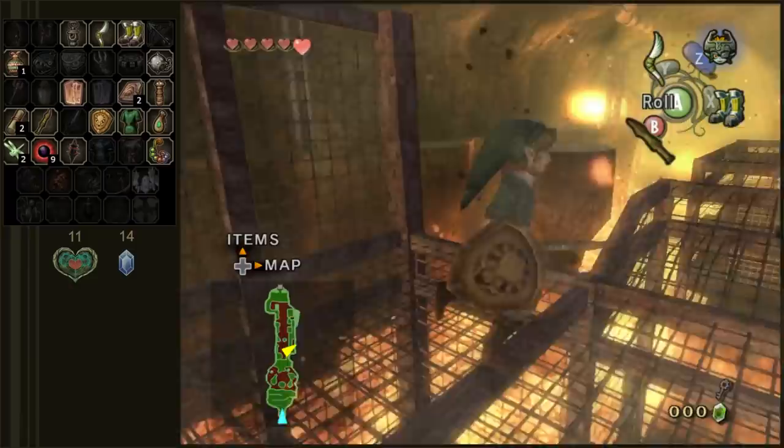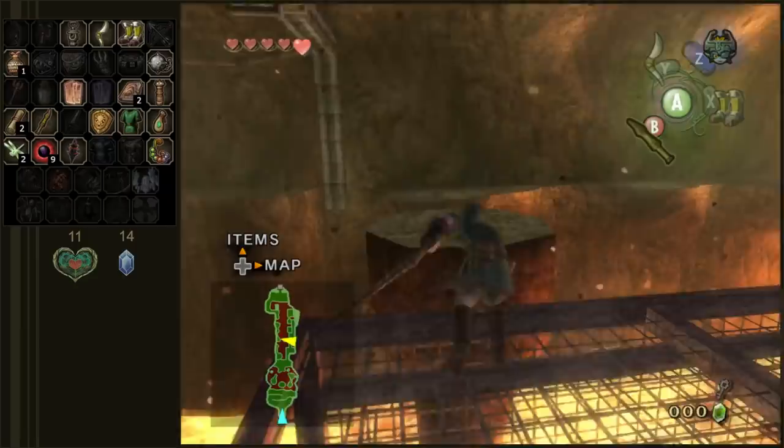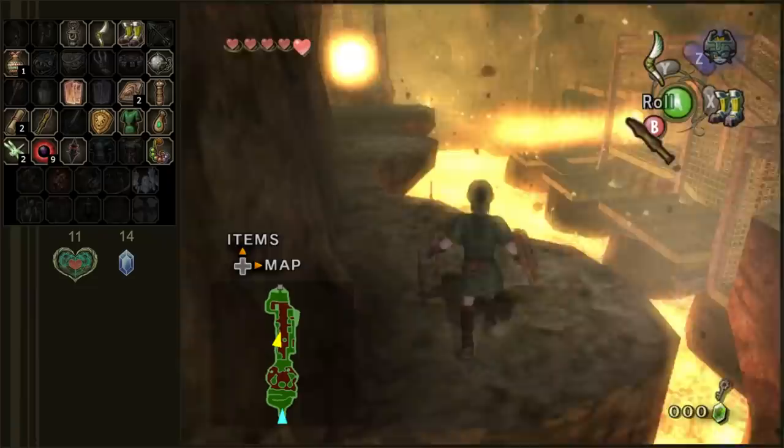Hey, what's up you scallywags? Welcome back to Twilight Princess Randomizer. Last episode was pretty good — we found the Lantern, Gale Boomerang, and Iron Boots pretty much all back-to-back. So we got some good progress going forward, and because of that we were able to enter the Goron Mines.